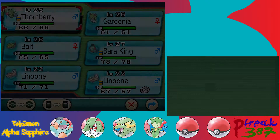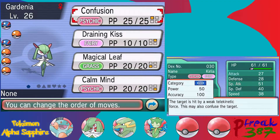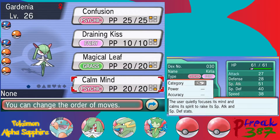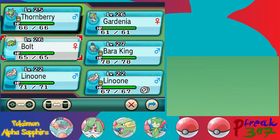I also gave it Venoshock and Leech Seed. Leech Seed was the level-up move; Venoshock was actually a TM you could buy over at Mauville. That'll help with its Poison typing — Poison STAB until we actually get the permanent Poison-type move. And Leech Seed is good for some sustain in addition to Giga Drain. Gardenia also leveled up to level 26 and learned Calm Mind, which raises both special attack and special defense stats — it's actually a pretty good move.